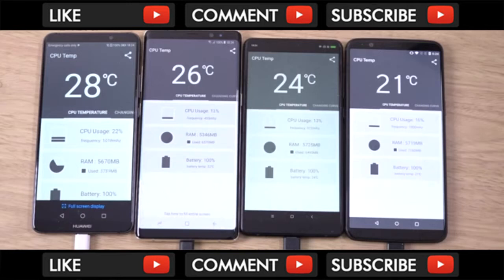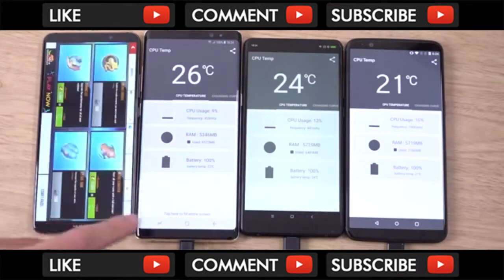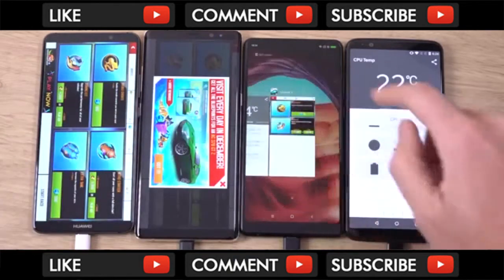In terms of how hot they get when they're charging, you can see the Mate 10 Pro actually gets the hottest here with the Kirin 970, which is a little bit annoying. But nevertheless, what we want to see is the battery endurance. So we're going to start up Asphalt 8 and run it for two hours here — standard testing procedure.